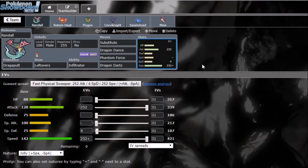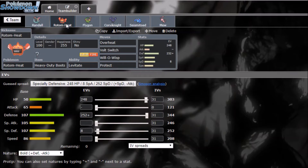Dragon Darts breaks through subs, and its ability Infiltrator also goes through substitutes and screens. With Sub DD, I can set up on passive mons and then throw off Phantom Forces and Dragon Darts. Rotom-Heat is going to check Galarian Darmanitan, running Overheat, Volt Switch, Will-O-Wisp, and Protect.